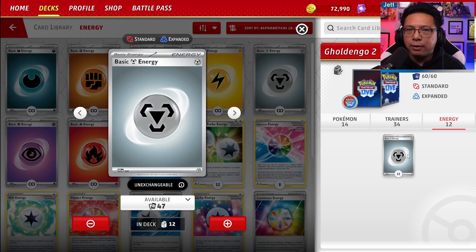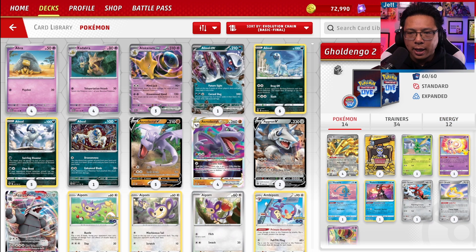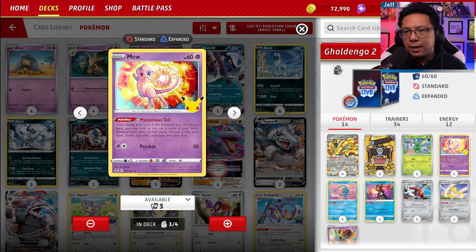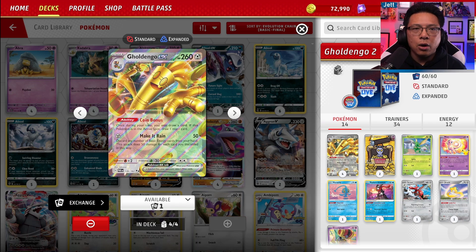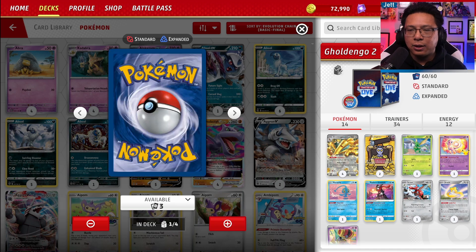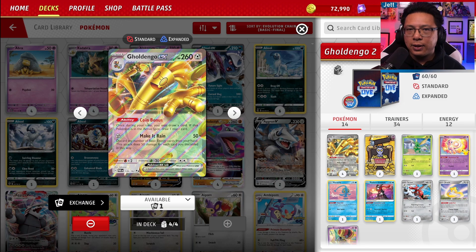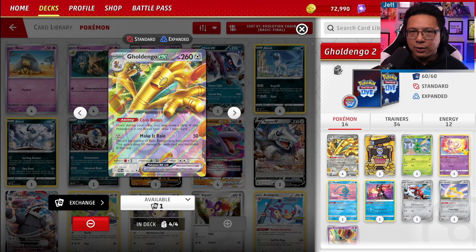We've got 12 Metal Energy. The general game plan: you want to set up wide, get some Gimmighouls down and your one Scyther using Mew to set up. Then on turn two, we're attacking with either Scizor or Goldango, whatever need be. You're ideally wanting to take out single-prize attackers or uptrade on ability-heavy decks with Scizor, and then Goldango is in there to swing for the massive one-hit KOs. Let's get to these matches.